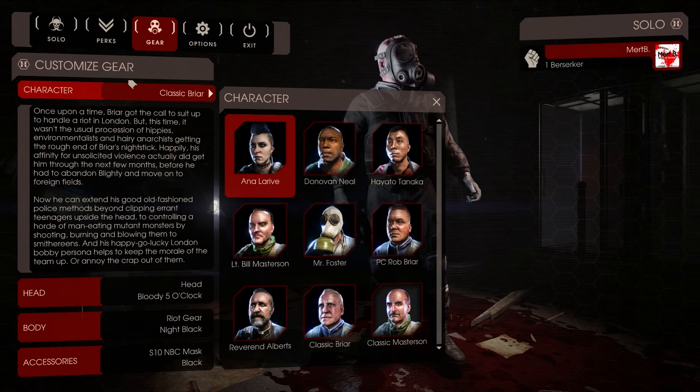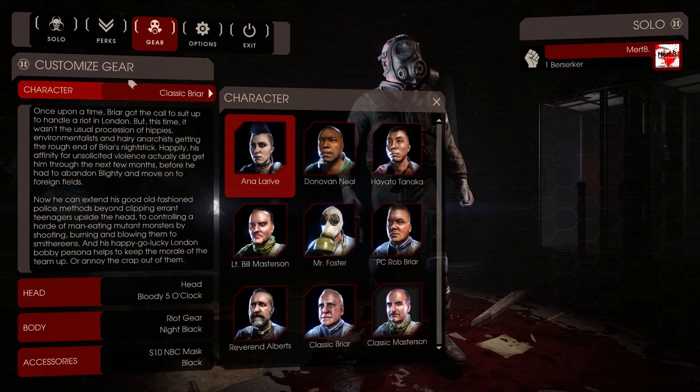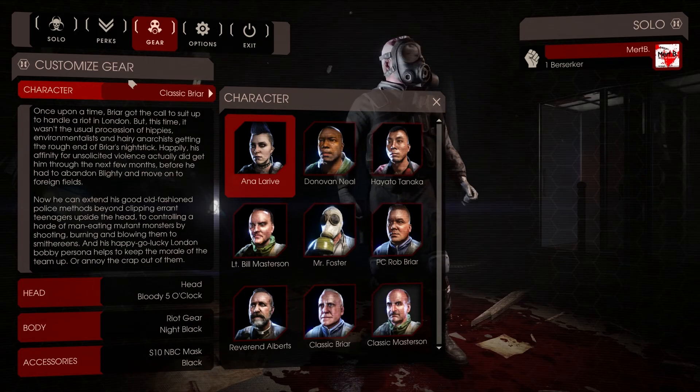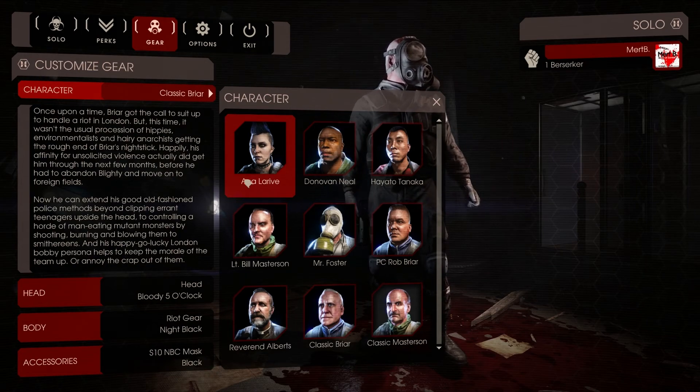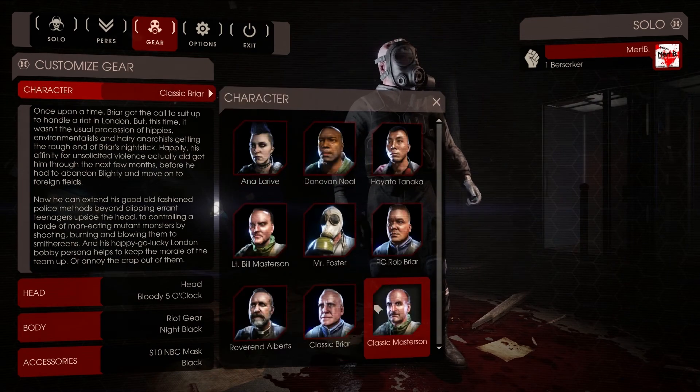Today is update 1008. They added a new map, Walter Manor, and collectible items and related achievements to all existing four maps. They fixed bug fixes and exploits, but they also added two characters: the Classic Blair and the Masterson.